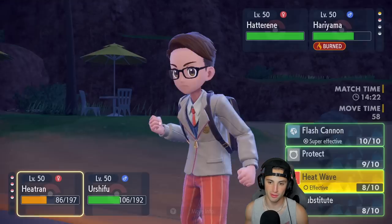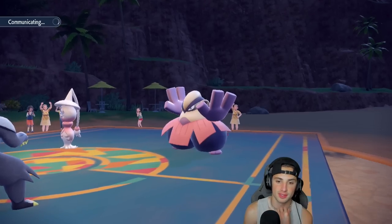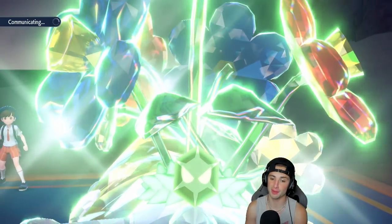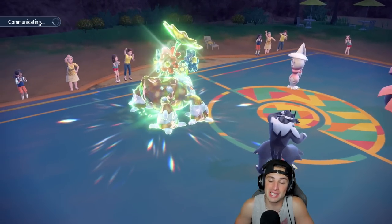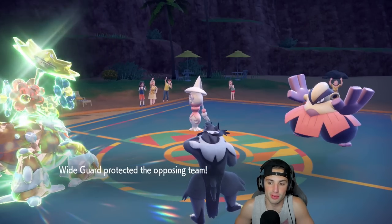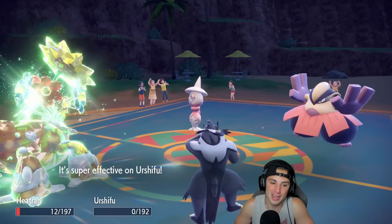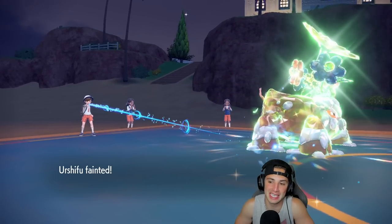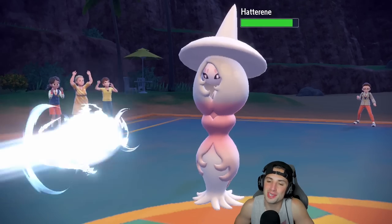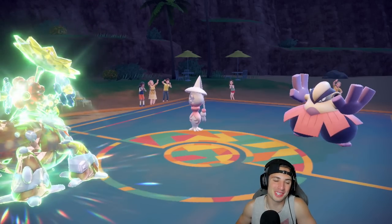I'm going to go for Flash Cannon and Aqua Jet to get off as much damage as possible. We might not even need Galarian Moltres — might just come in and do one shot to clean everything up. We played so well with our lead — wasted five turns of Trick Room just with our lead. Yveltal comes out — I'm going for Flash Cannon. Aqua Jet flies and Hatterene Dazzle Gleams — Heatran survives it and rips through Hatterene. Free Focus Sash procs.